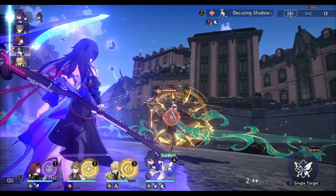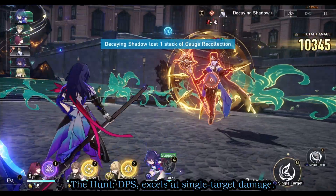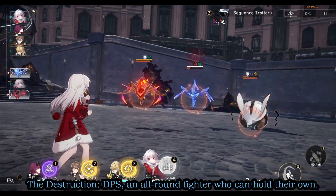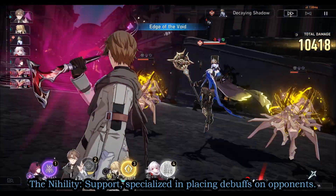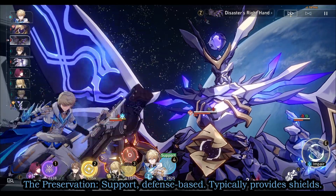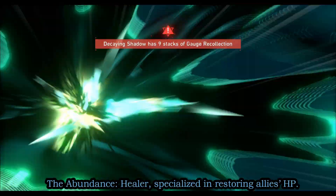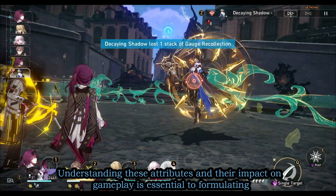A character's path explains their combat role, closely linked to that path's philosophy. Here's an overview: the Hunt DPS excels at single-target damage; the Erudition DPS excels at multi-target damage; the Destruction DPS is an all-round fighter. The Nihility support specializes in placing debuffs on opponents; the Harmony support excels at buffing the team; the Preservation support is defense-based and typically provides shields; and the Abundance healer specializes in restoring allies' HP.